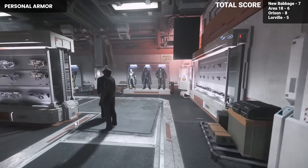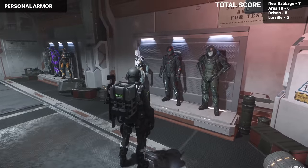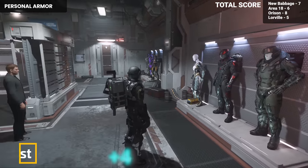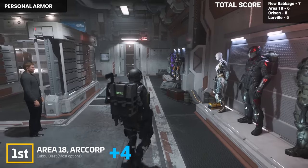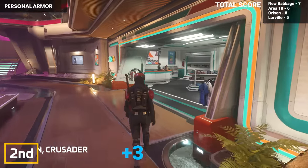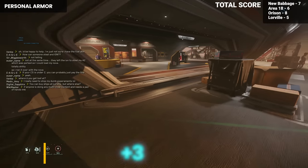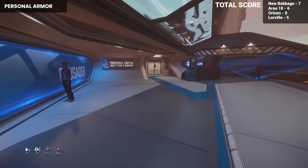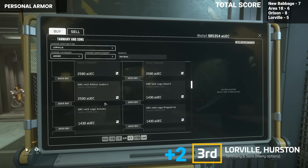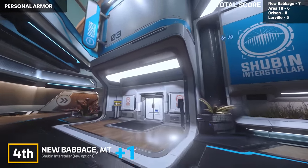Armor carries a whole lot more importance for what you can do today in the game. For this I am ranking just the local city, not the surrounding areas. Area 18 leads the way, as the sheer amount of options available at Cubby Blast earns it the top ranking. Orison comes in second with limited options spread across three different stores: Kelto, Kovalec Shipping, and Providence Surplus. Lorville comes in third place with a decent amount of options at Tammany and Sons, while New Babbage closes out in last place with very limited options at Shubin Interstellar.